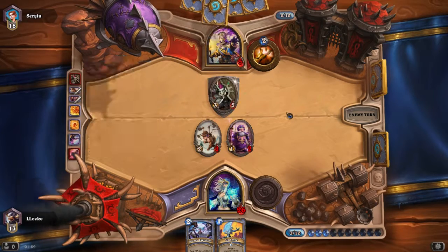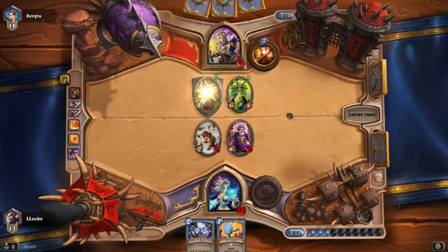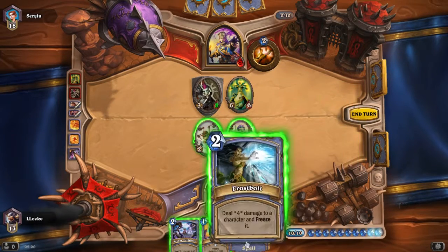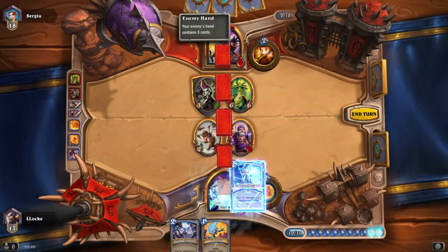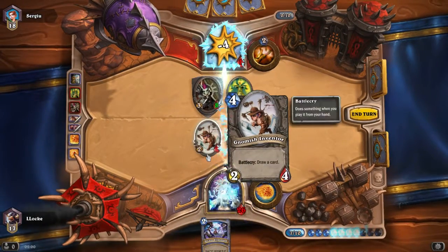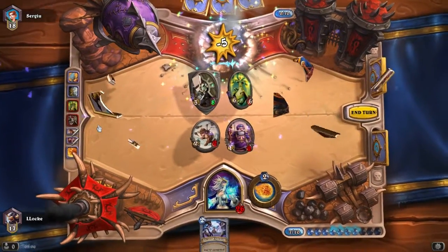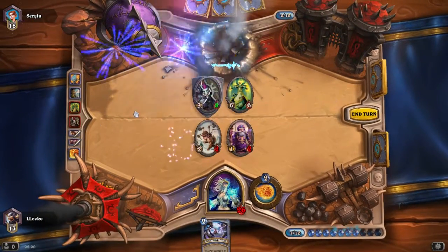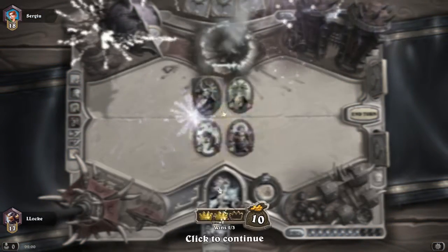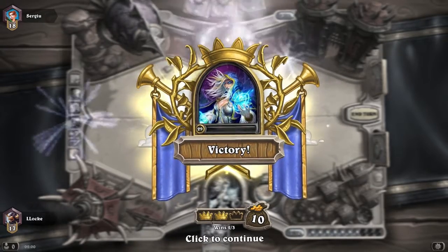I didn't really have to Fireball it — could have killed it with Arcane Explosion and trading a creature — but oh well, this works for now. At least it's getting him closer and closer to his doom. The Senjin Shieldmaster still can't attack him directly. And there's my salvation: Frostbolt and Ice Lance — the finisher I needed. That's one victory, and I'll need one more for the next rank.